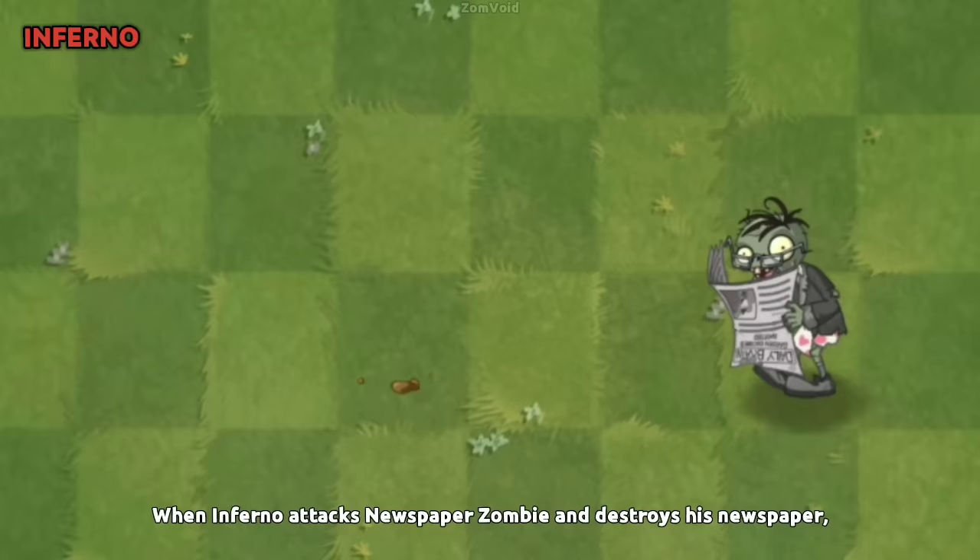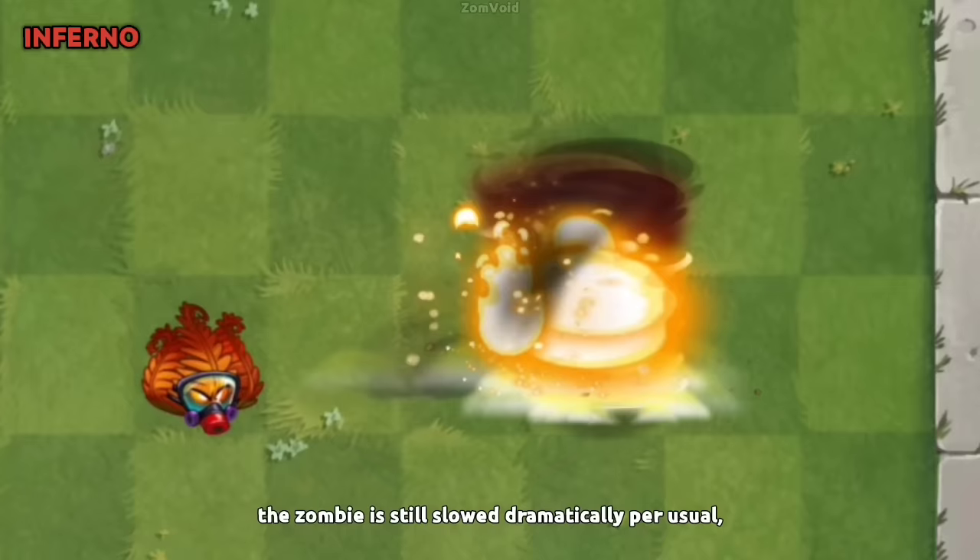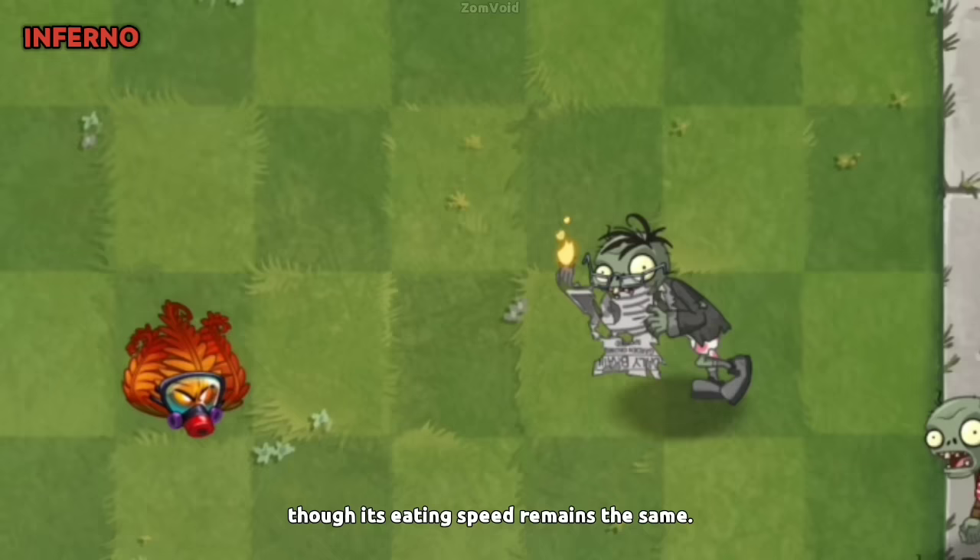When Inferno attacks Newspaper Zombie and destroys his newspaper, the zombie is still slowed dramatically as usual, though its eating speed remains the same.